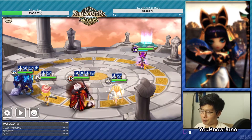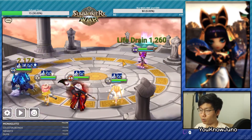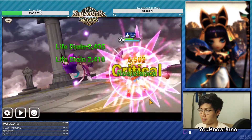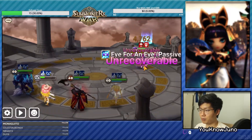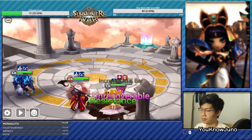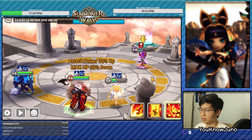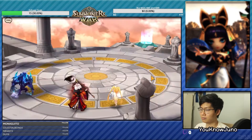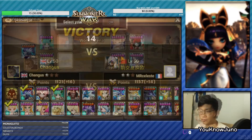I think it was a very good idea that we put Lauren on Swift. Because of the Swift, Lauren took first turn. We pushed back and killed off their only healer with the defense break. High res though — that's fine. We're going to put a heal block and he can't win anymore.